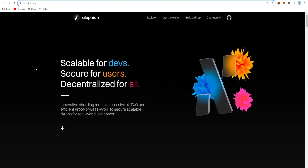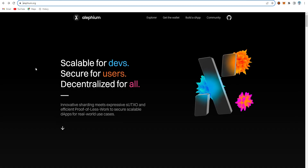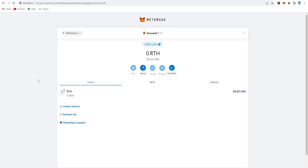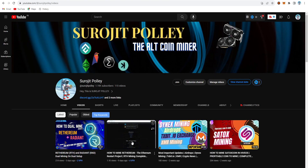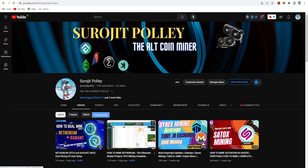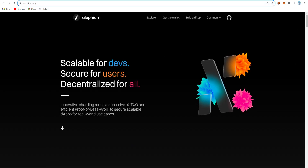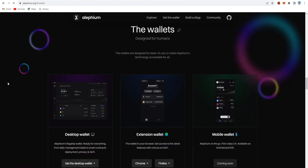For dual coin mining we need a wallet for both coins. For Ethereum we are using the MetaMask wallet. If you don't know how to create an Ethereum wallet on MetaMask, you can check out this video where I make a wallet on Ethereum in MetaMask. For Alifium I am using the Alifium Dexter wallet.